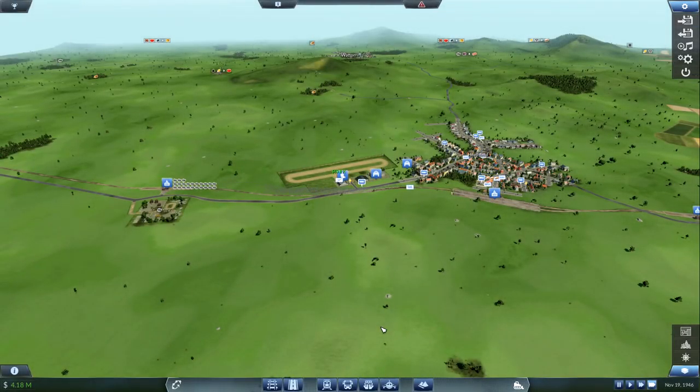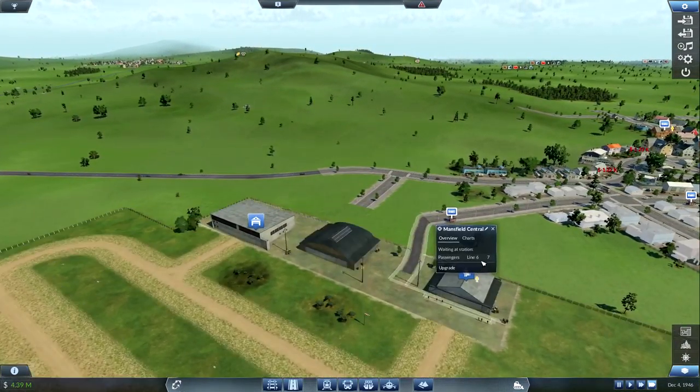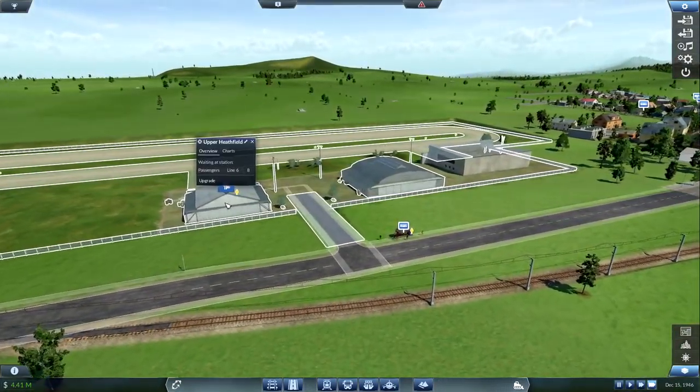What's up guys, DevilDawgGamer here. We're back with some more Transport Fever, and now we have our airline actually working between the two cities, both of them seeming to grow. We have seven people waiting here for this line, eight here. The plane only carries five, so the next logical choice would be to buy better aircraft.